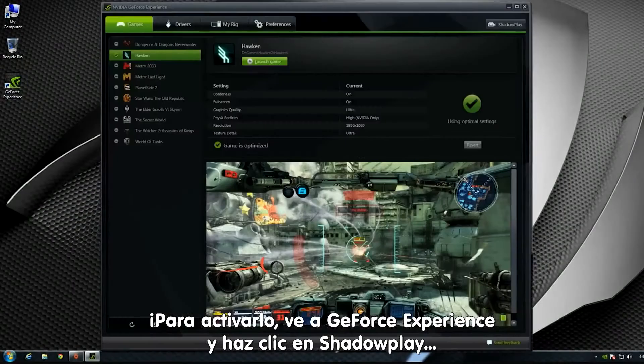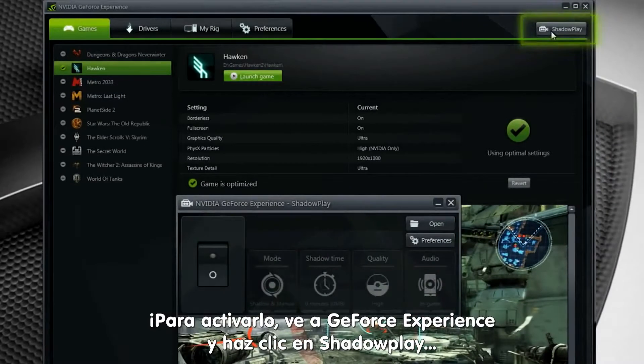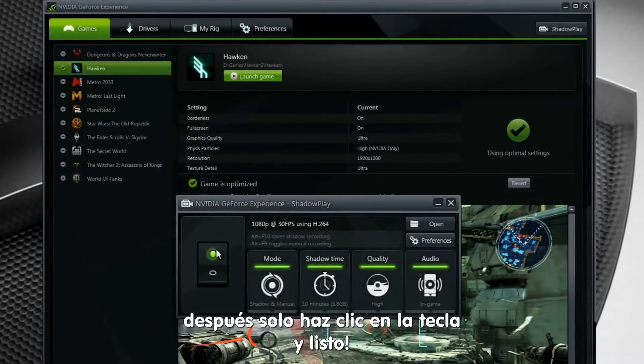To enable Shadowplay, open GeForce Experience and click on the Shadowplay button. Flip on the switch and you're ready to go.